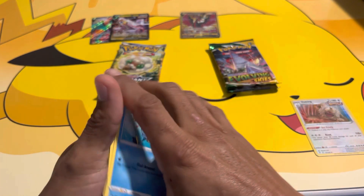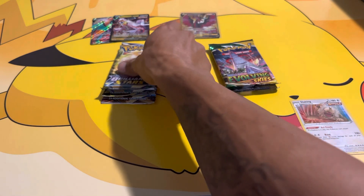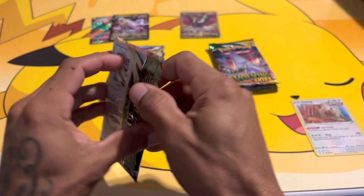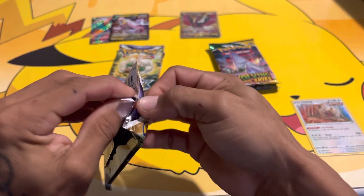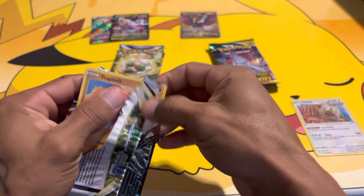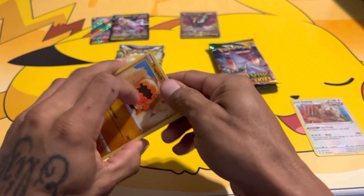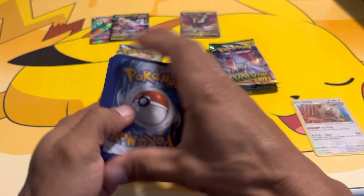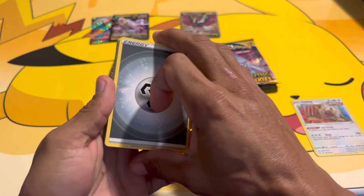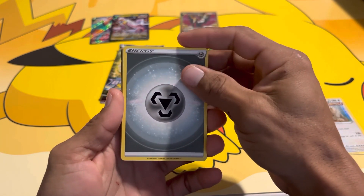I'm actually going to be trying to complete the entire set of Evolving Skies. I think I'm going to try to do that with a few sets. I'm also wanting to go ahead and complete the entire set of Phantom Forces — booster boxes way up there. If you already have a master set for that set, if you get a booster box it'd just be to keep it sealed, you know.